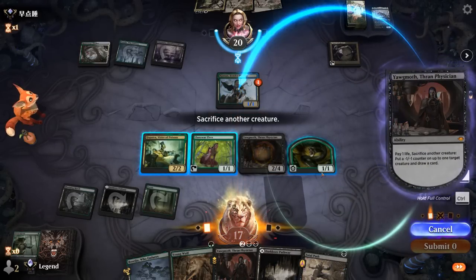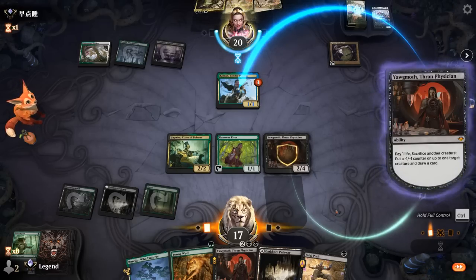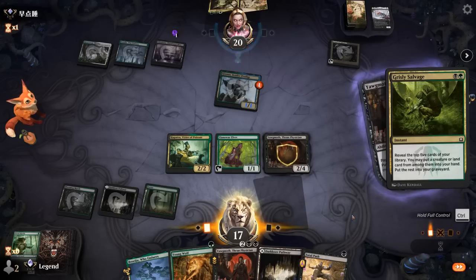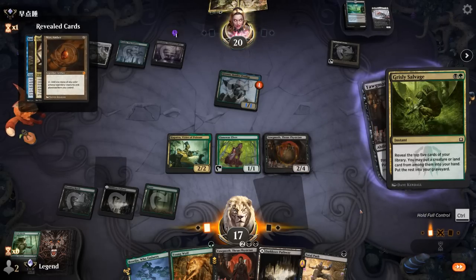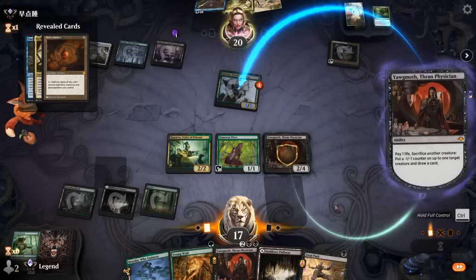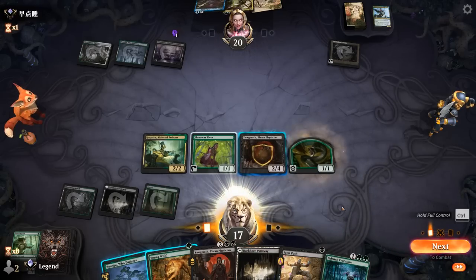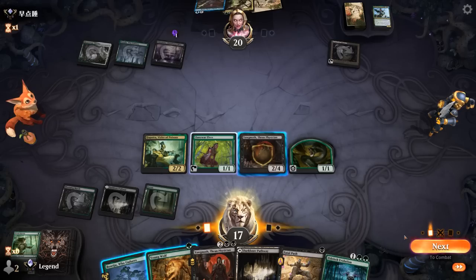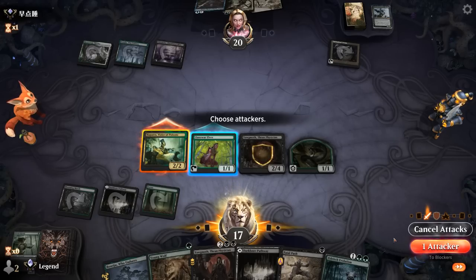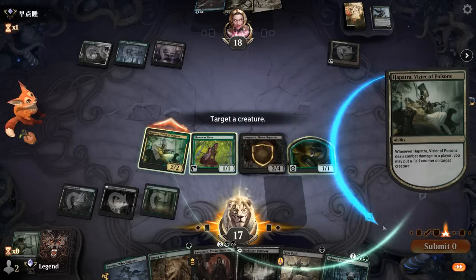Our opponent will be able to play Kethys but without anything else in play it should be manageable. Another Grisly Salvage — fine, build the graveyard some more. Make a snake. The question is do I attack with the elf, play Yawgmoth, or keep up Boseiju? I think we'll keep up Boseiju just to be on the safe side.